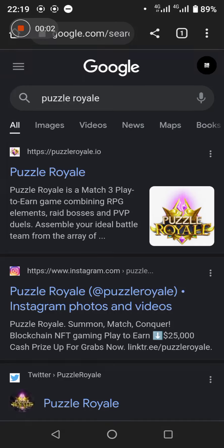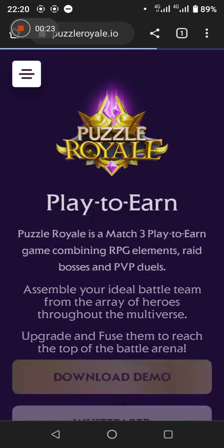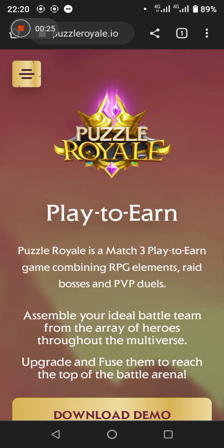Good day, this is a video on how to play Puzzle Royale. First, you search for Puzzle Royale and the first thing you see is probably the website link — puzzleroyale.io — so you click on it and it launches the site.